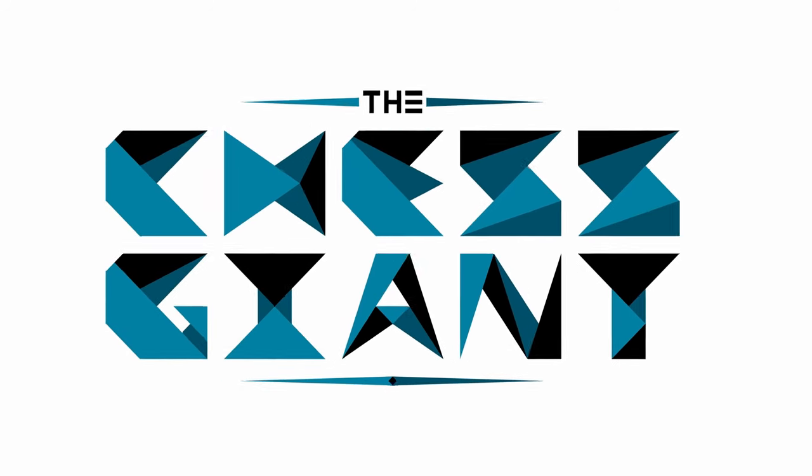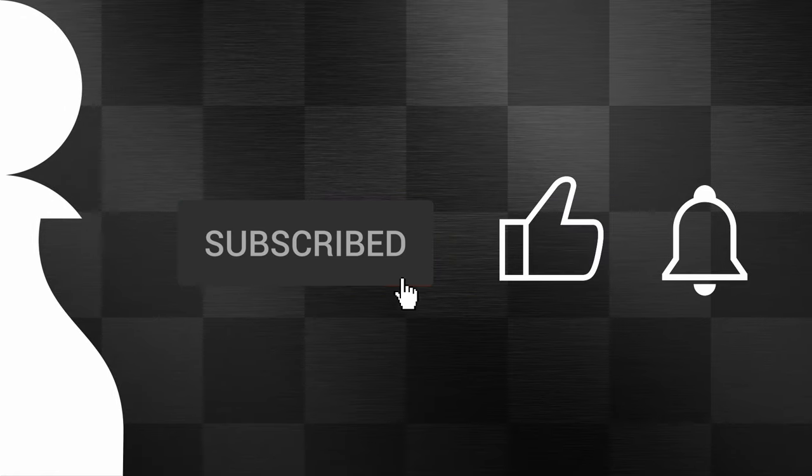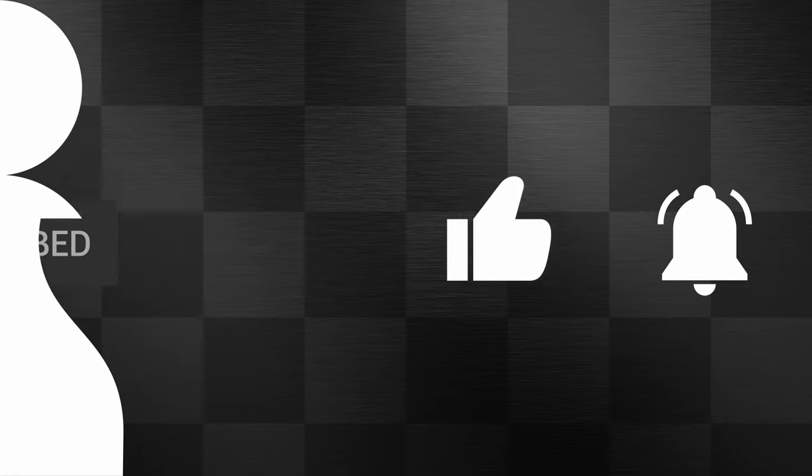Now in that first video, I covered four middle game positions. We're going to do the same thing today. All four of these were from personal games of mine in tournament play. By God's grace, I hit the national master title by playing nothing but the hippo exclusively as white and black. These are some of those games that I played along the way to that title.